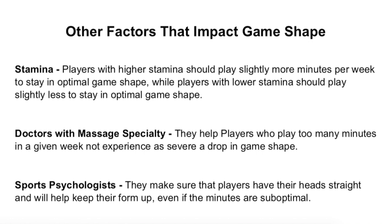The other feature is the sports psychologist. As stated in the game manual, sports psychologists make sure players have their heads straight and will keep their form up. Even if the minutes are suboptimal — say they only play 46 minutes or slightly too many like 78–79 minutes — with a sports psychologist they're more likely to stay in better game shape and even pop to better game shape.